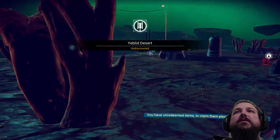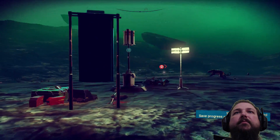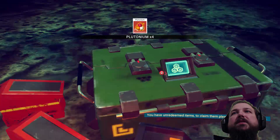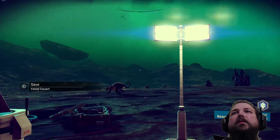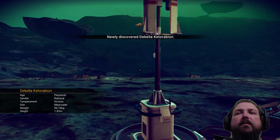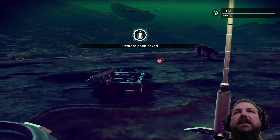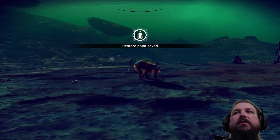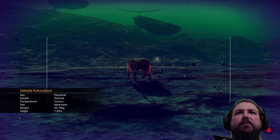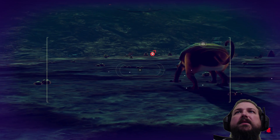A desert — undiscovered, let's go discover it then. Put my name all over everything — it's going to have my name on it now. More plutonium, but my inventory's full. Is that hostile? You don't want none, bro. I got a really vicious mining laser. It's got that icon like it's hostile, so I'll keep my distance. Actually, I want to check it out — it says vicious temperament, a meat-eater. It doesn't look like it's really wanting to attack me, but it looks pretty damn ugly.